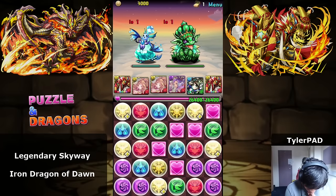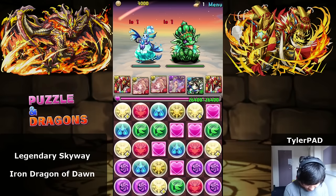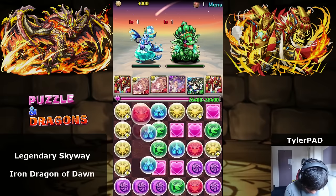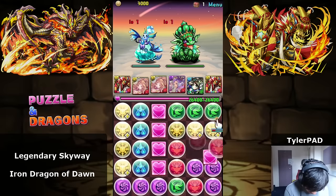Do we have all the colors on the board? Looks like we do. With Ra you need five out of the six colors, and the consistency of this can vary — it's not a guaranteed 25x activation all the time. I'll do purple at the bottom, then TPA light, and maybe follow with blue.